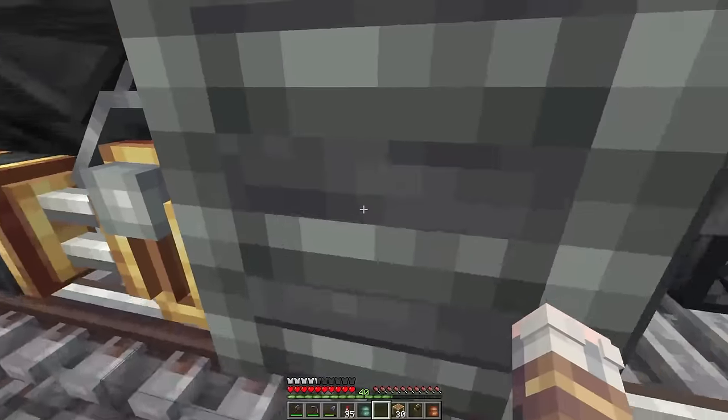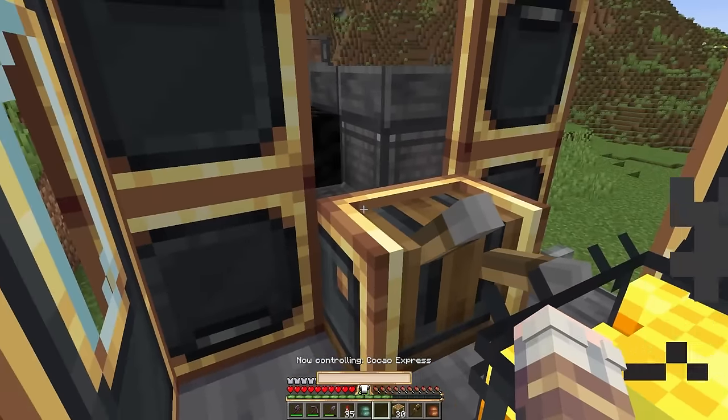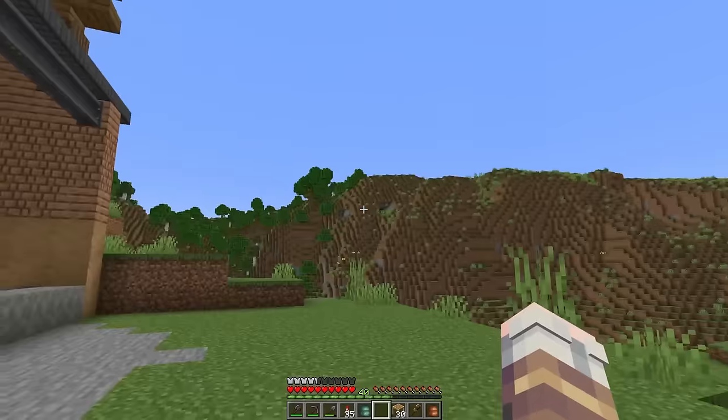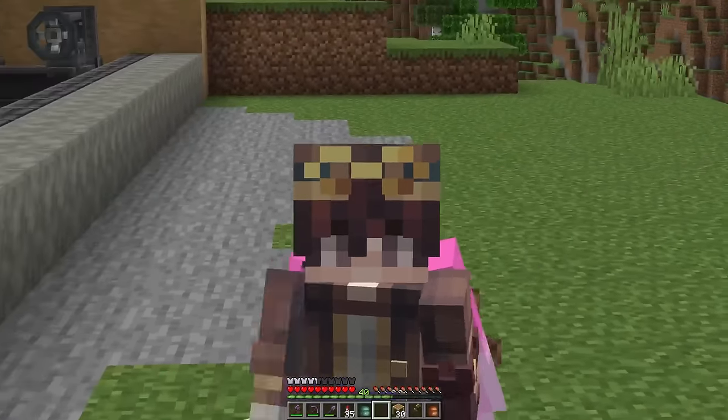Here we have the train. If you just hop in here, sit ourselves down, we can park it up. So that train is just going to sit here now, and we can eventually load that up with cocoa beans from the factory.